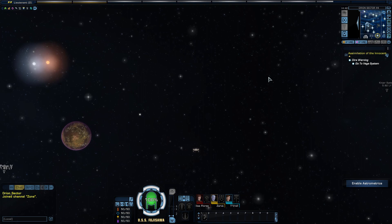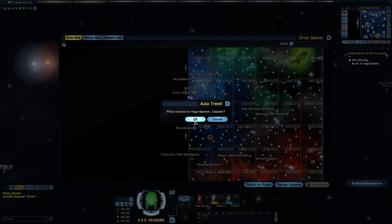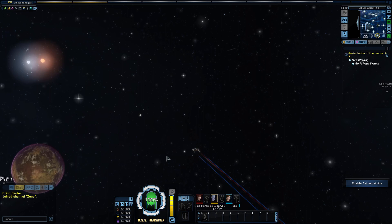Welcome to Star Trek Online. We are in the last part of the tutorial story arc, and we need to go to the Vega System. We're actually going to have to use the map here, so let's just call up the map — there it is. That's where we're going. Plot a course for the Vega System, Captain.